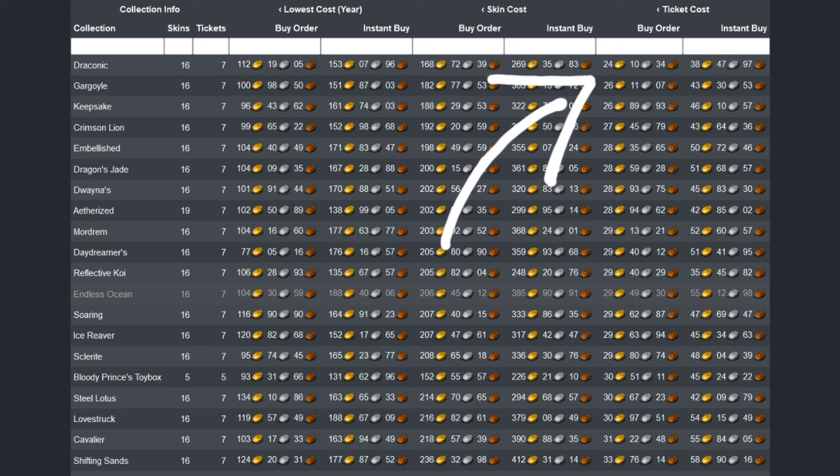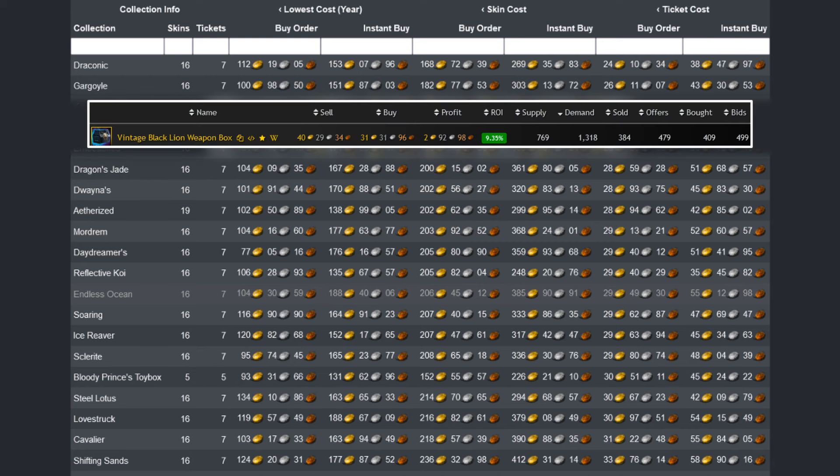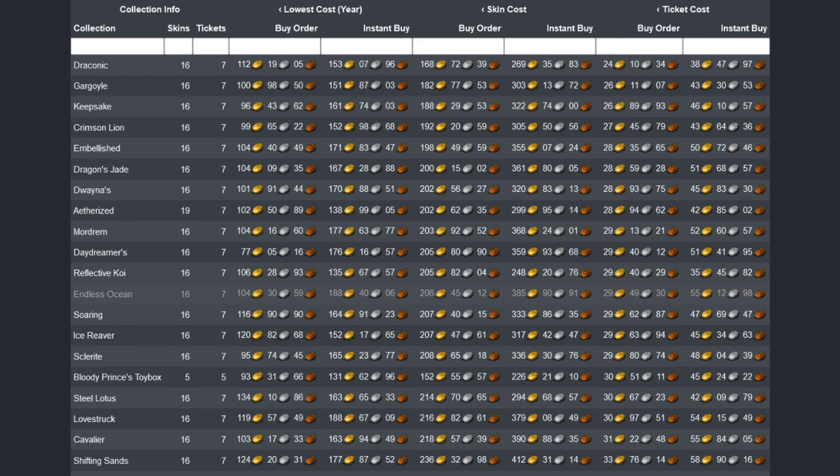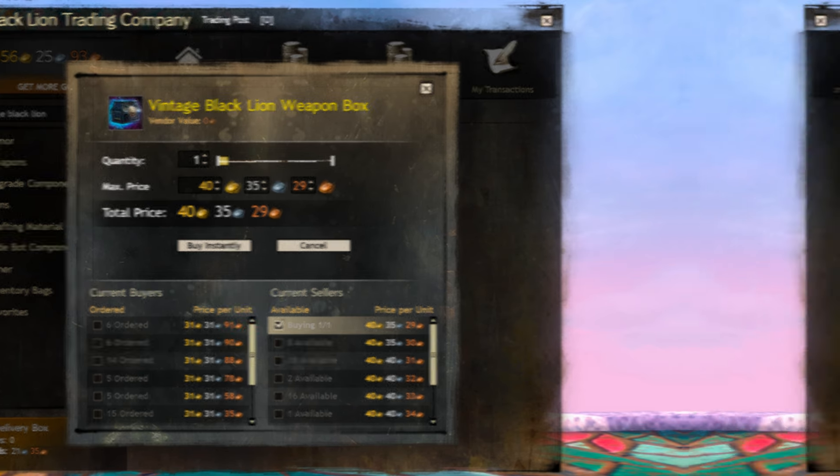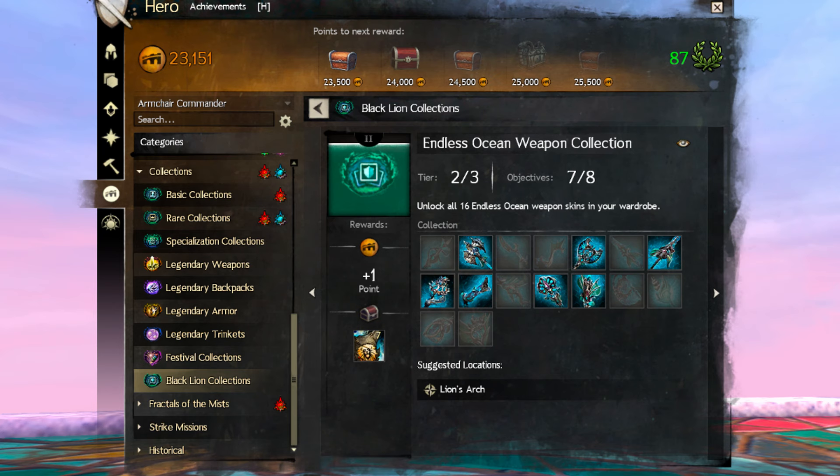Put simply, if that price is lower than the price of a vintage weapon box minus the TP taxes, then we can complete collections virtually for free. Using buy orders will be risky at times and involves some extra effort, because you'll want to check your orders at least once a day, if not more, to ensure you're not being outbid. And if you're left with one or two skins missing, you can't recoup your initial investment, as the tickets are only awarded once you're done.